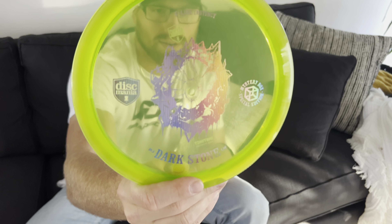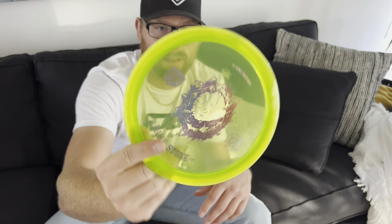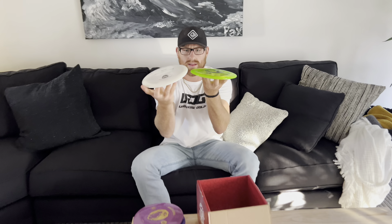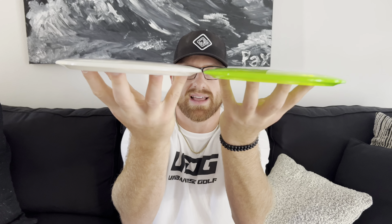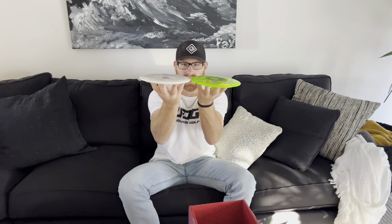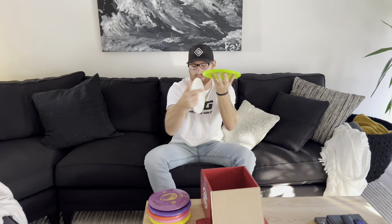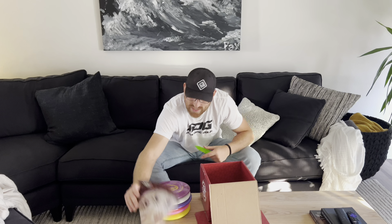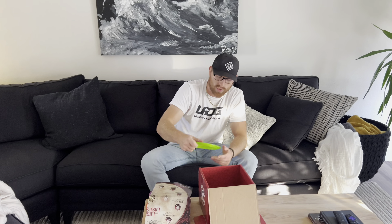Next is the C-Line Instinct — get the dark stone. This thing feels just a little different than the FD1. I'm sure you guys have thrown it — it's just slightly domier, parting lines are about the same, and it comes in a little bit more. Just a different feel. This one is in the Emerald color, which is 20% of them.